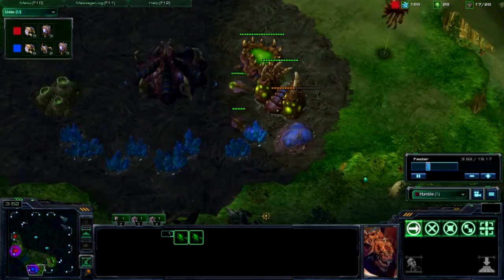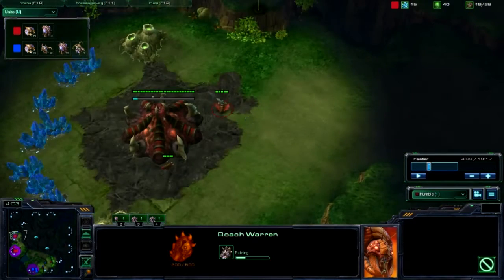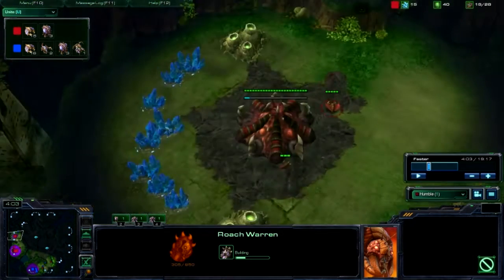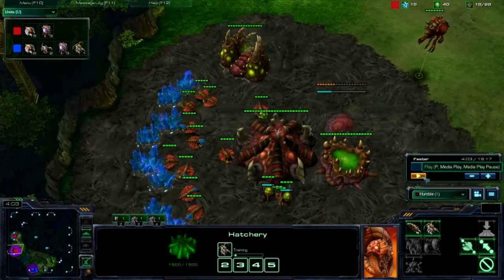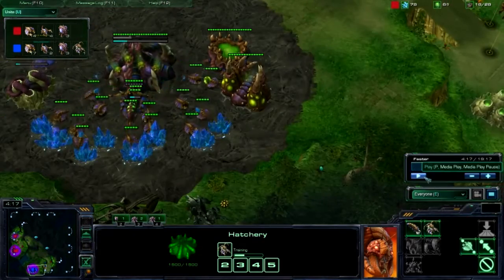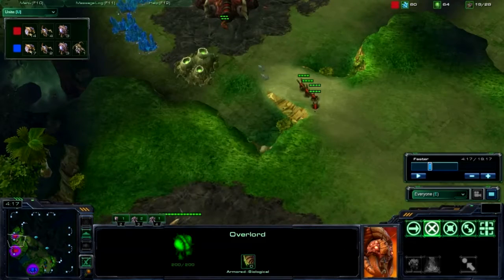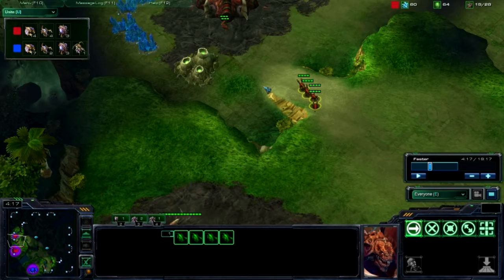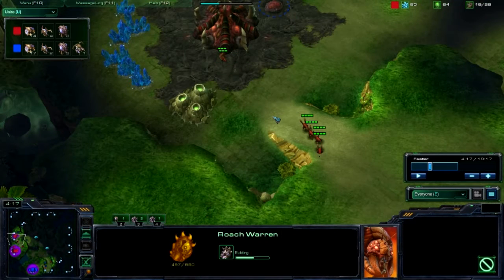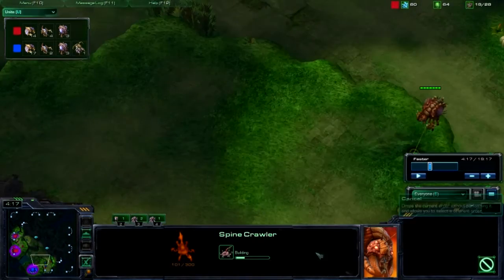He only sees two zerglings go out but that's all I need to show him. Since he can see the baneling nest he has to be expecting banelings, and as a reaction — let's pause here — he's going to drop a spine crawler and a really fast roach warren. One of the advantages of dropping the hatch first is he's usually going to be ahead in economy, especially if I go for a tech pattern, which is exactly what I'm planning to do.